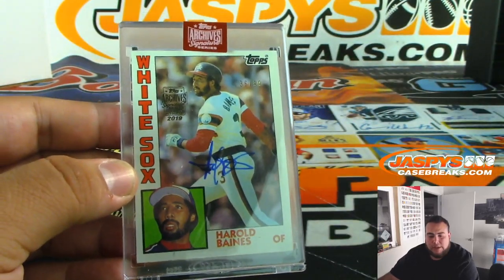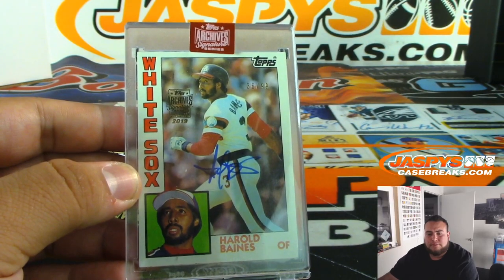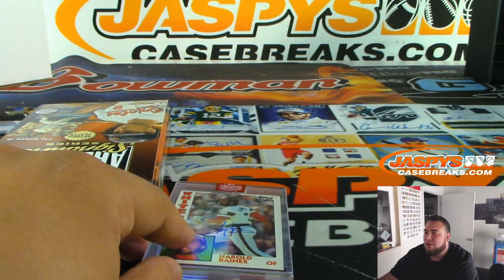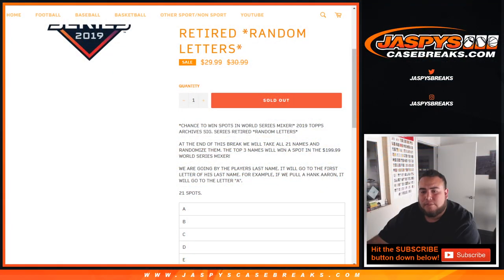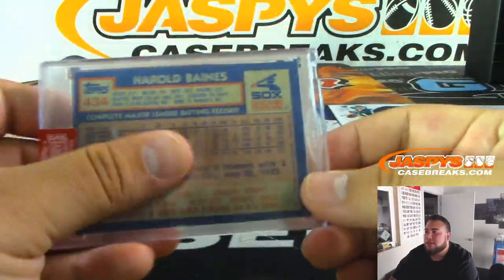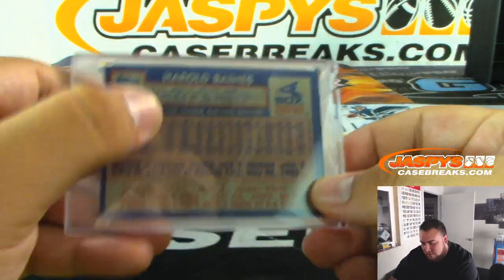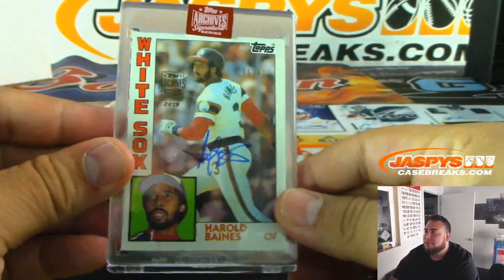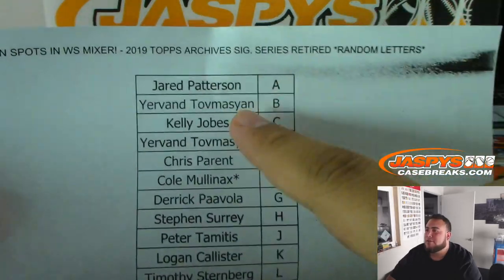So that'll go to H — wait, sorry, player last name, sorry. I said that wrong — I was thinking of the other break. They'll go to the last name. I was thinking of the pack break — that's my mistake folks. So Hank Aaron will go to A, so actually let's go to B — Baines, which will go to Yervon. So first letter of last name, not first name. B. Sorry about that SKS, I'll make it up to you with that mirror. And that was the break — now let's do the randomizer.